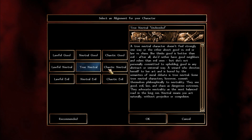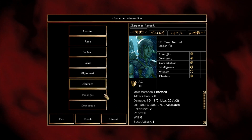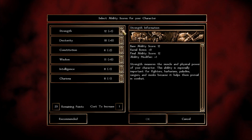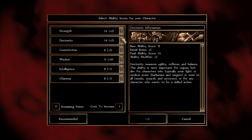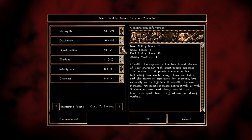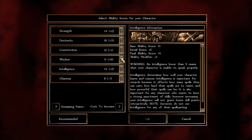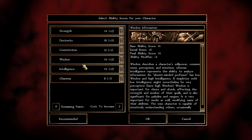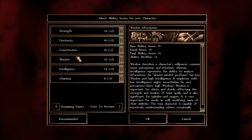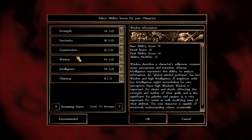Alignment doesn't matter — use the neutral options if you don't want to be smited. For abilities, it's a bit unusual: I'm going to get dexterity to 22, then switch focus to strength to 22. The starting spread will be 14 strength, 16 dexterity, 12 constitution, 14 wisdom for maximum ranger spell casting, 14 intelligence, and 8 charisma.